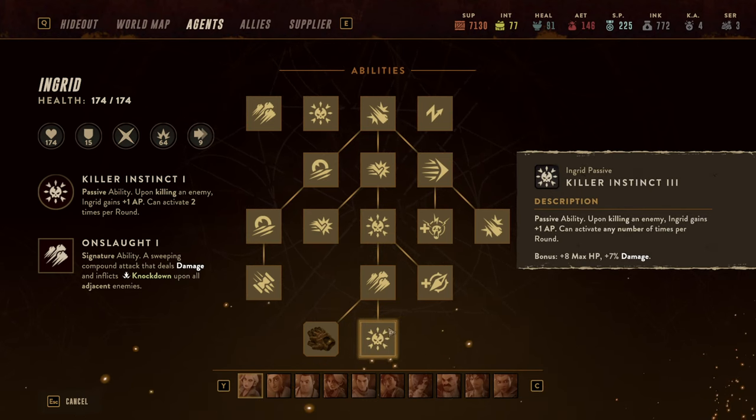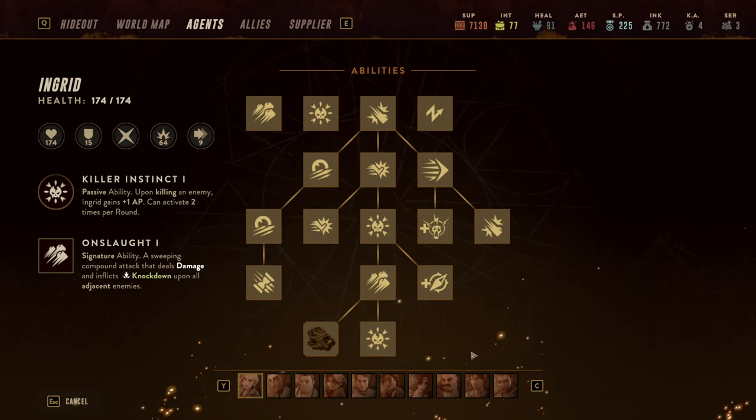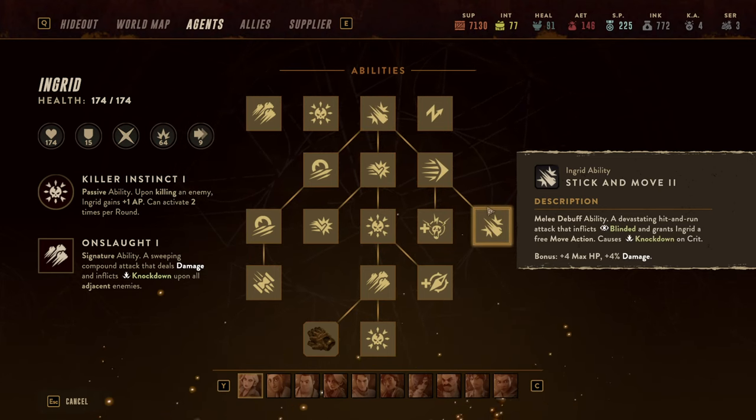Killer Instinct 2 allows you to activate it three times per round; Killer Instinct 3 allows it as often as you want — a great ability. The next ability I value highly is Stick and Move, which not only blinds the enemy but at a later point even has a chance to knock down on a crit. With an end-game Ingrid critting around 60 to 70 percent of the time, that's roughly a two-thirds chance to knock down. On top of that, you get a free movement action after hitting the enemy. The play style is to use it as your last AP — if you can't kill an enemy, blind them and then move into cover.